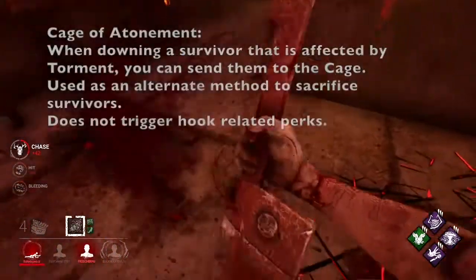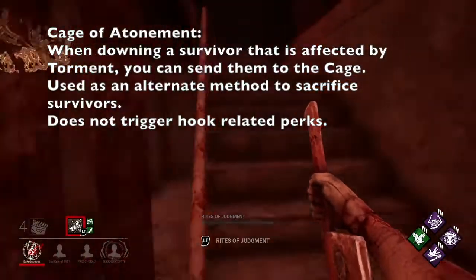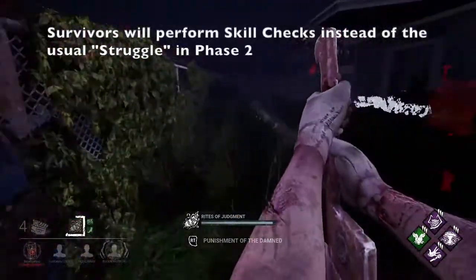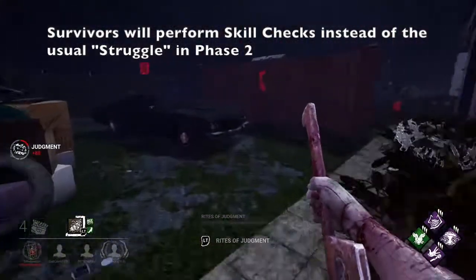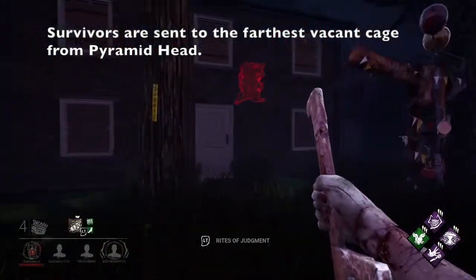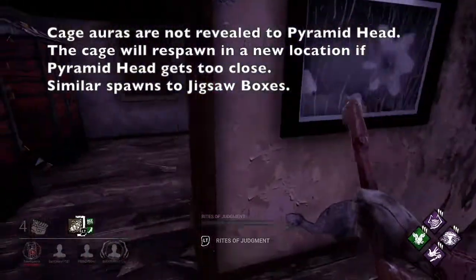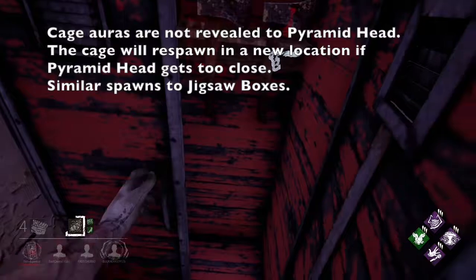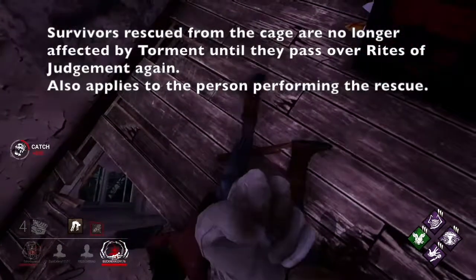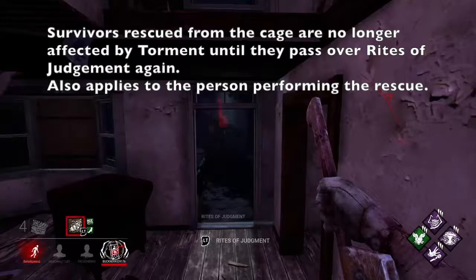Next up is his Cage of Atonement. Upon downing survivors suffering from Torment, you can choose to send them to the Cage of Atonement, which is essentially an alternate version of a hook, but it does not trigger hook-related perks like Pop Goes the Weasel and Decisive Strike. The Cage also requires survivors to hit skill checks in phase 2 instead of the usual spamming space to struggle. The survivor will always be sent to the farthest cage from Pyramid Head that is not currently occupied. Pyramid Head cannot see the aura of the cage, and the cage will respawn somewhere else if he gets too close. These cages spawn in similar spots as jigsaw boxes and cleansing fountains from the Plague, so map awareness will help. Also, if a survivor is rescued from the cage, both the survivor and the rescuer will no longer be affected by Torment until the next time they trip Rites of Judgment.